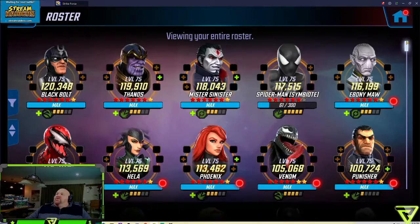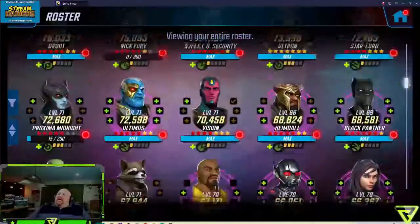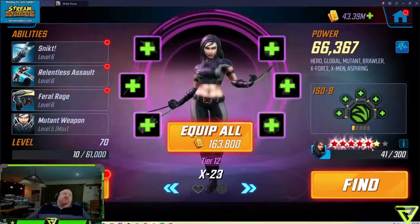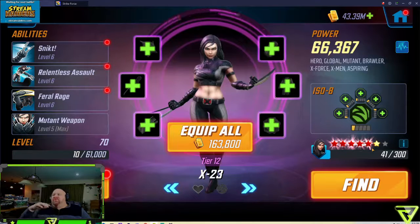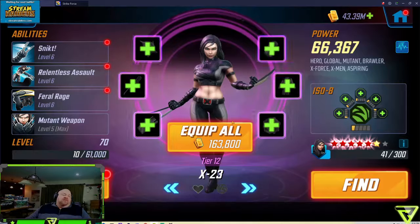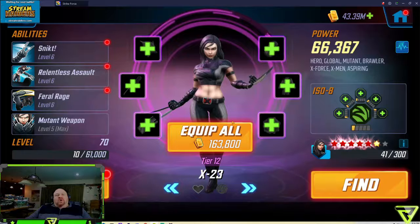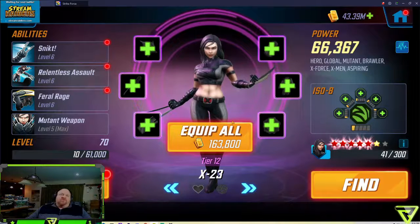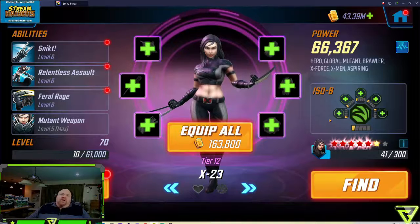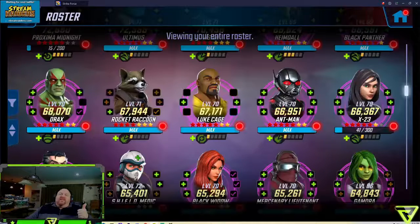I also used silver credits to take X-23 from four red to five red — 150 silver credits to take her to five red. This helps the X-Force team, which helps us counter Marauders and Sinister Six with Doc Ock stuff like that. Not a huge upgrade, gave us about 6,000 extra TCP right there. I think that's a good choice.